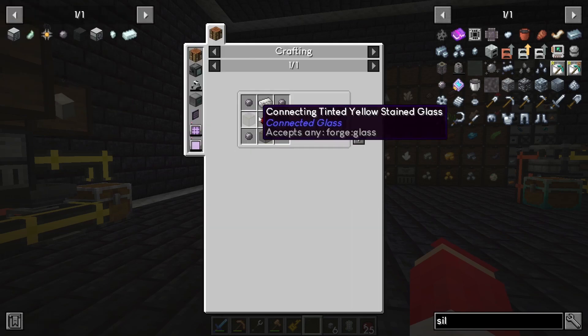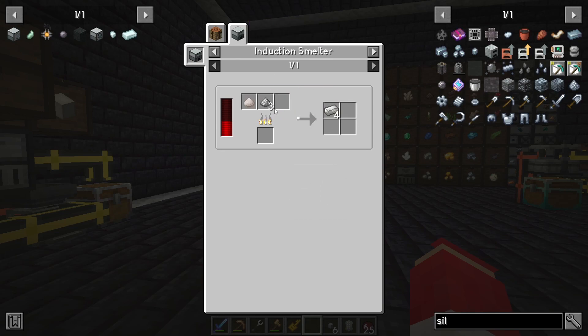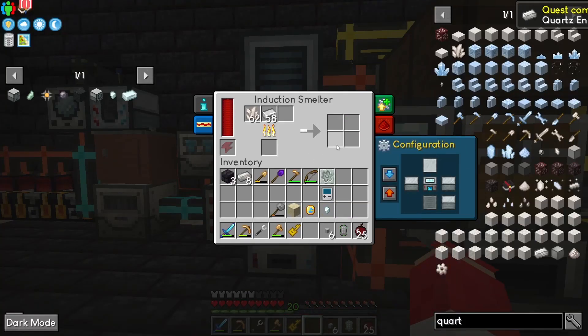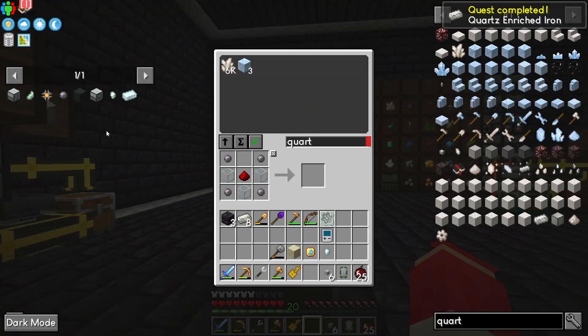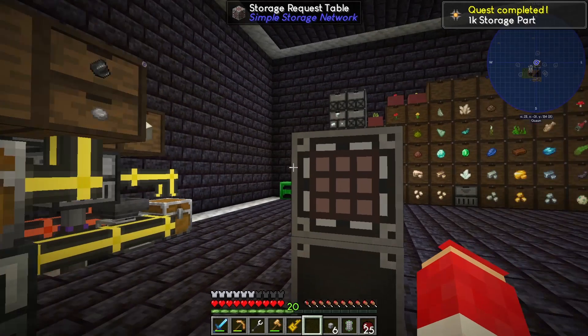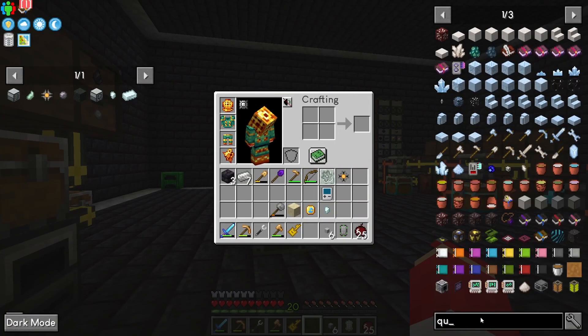What are we missing? Oh, quartz enriched iron — of course. There's a problem with that, we need nether quartz and iron. It's not craftable. I am very excited to be getting into this stuff. Refined storage — simple storage networks is great for early game stuff but I kind of want to move on. I like the automation with refined storage better, I like using the crafters and stuff. I wonder if we have the tiered crafters in here.